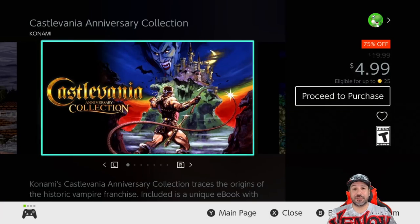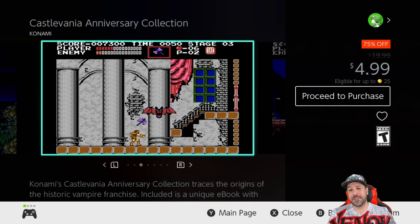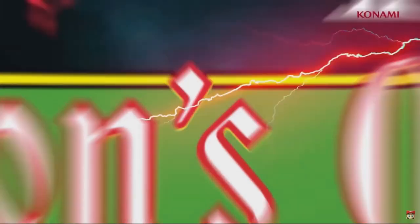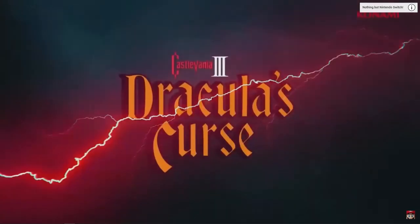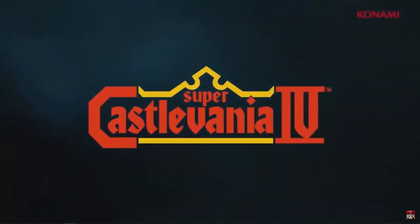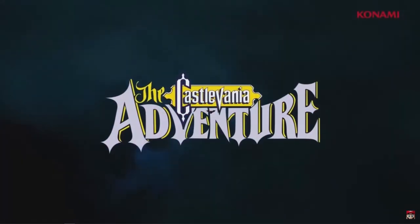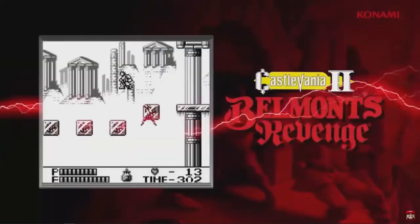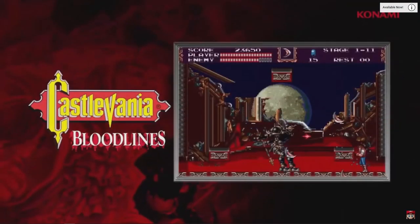On the topic of Castlevania, the Castlevania Anniversary Collection is 75% off at only $4.99. You get eight of the best early games in the series — personal favorites include Castlevania, Castlevania 3, Super Castlevania 4, and Castlevania Bloodlines. You even get Kid Dracula, which was never officially released in English before this package. At $4.99 for retro gaming fans, this is one of the best value packages you can pick up this week.